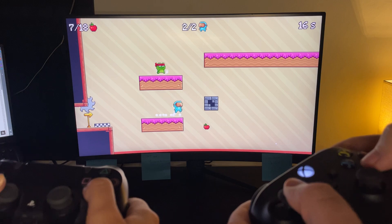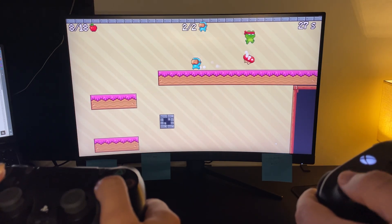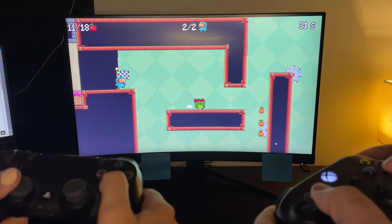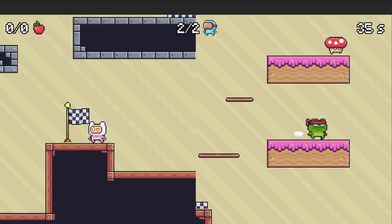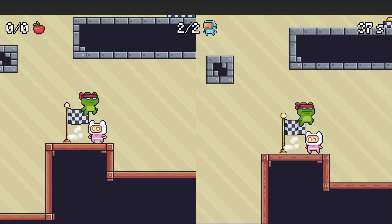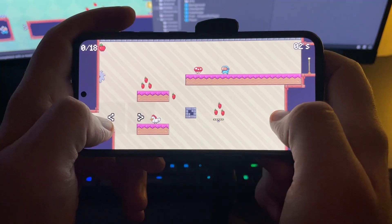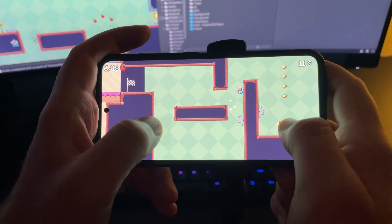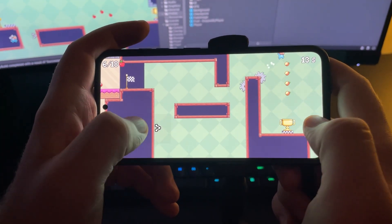Then I'm going to show you how to set up local multiplayer so players can use different devices to play the game together. And as an option, I'm going to show you how to set up a split screen if you prefer that. And lastly, as a second option, if you don't want to make local multiplayer, I'm going to show you how to turn it into a mobile game, which will be very easy to do after all of the work we have done.